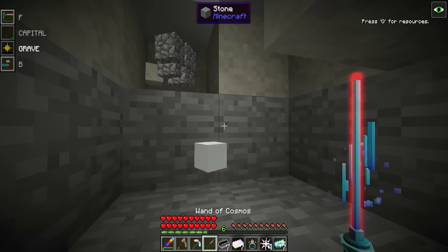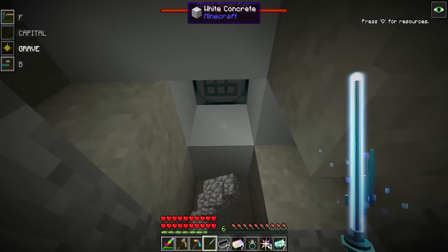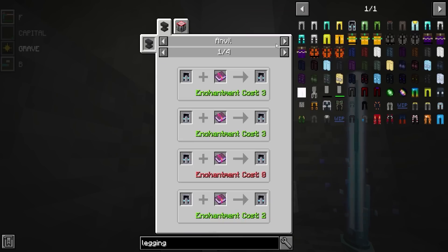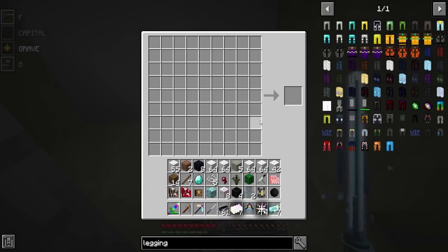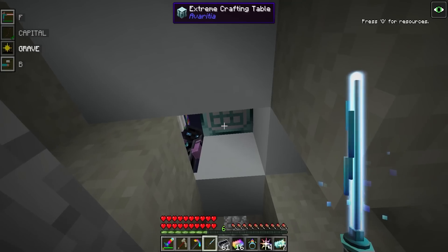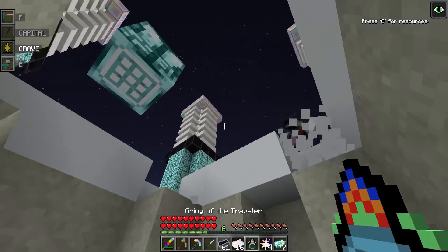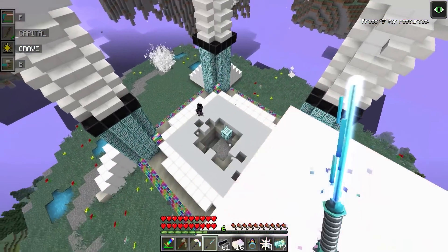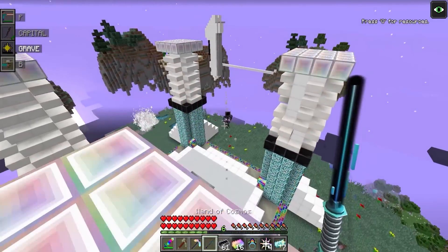We've got the wand of the cosmos, Atlanteans! This weapon — oh my God. Watch, you can change the mode. Look at that thing! There's three different modes. I think this one is the meteor blast, and I could totally summon a meteor right here. That would break the game. What about the leggings? We just need the neutronium ingots. We can make them back into blocks. Let's switch modes — I'm gonna summon in the black hole. Black hole!